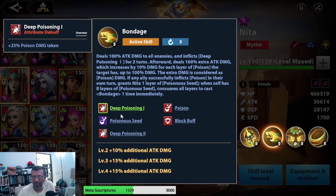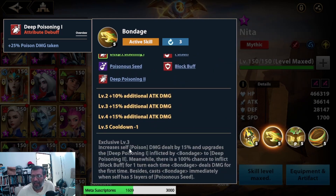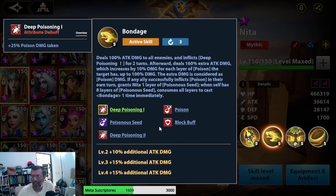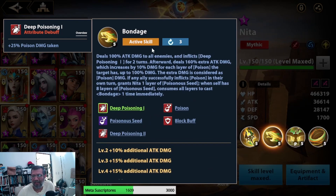It is useful to carry her with other Veneno characters. In fact, there are several Veneno compositions for the Guild boss level 6 that can practically kill the boss in 10 turns — but that's Kraken level. With Exclusive 3, it increases Veneno damage by 15%, which is brutal. It upgrades Deep Poisoning to level 2, grants a 100% chance of inflicting Blob Buffs for one turn each time the ability deals damage for the first time, and reduces the Poison Seed requirement from 8 to 5 stacks so she can use the ability much more frequently. The most important thing from Exclusive 3 is the damage increase and Deep Poisoning 2.